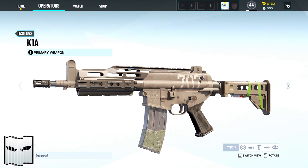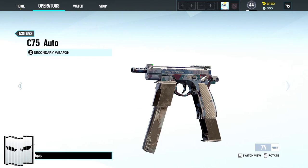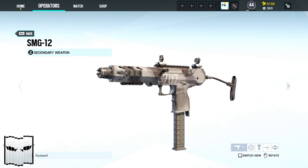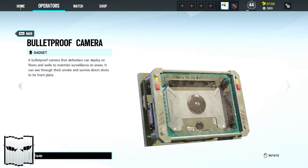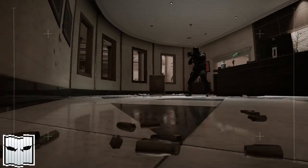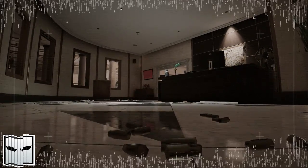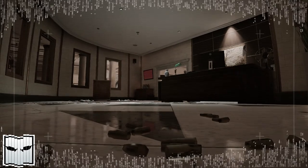Vigil comes with either the K-1A or the BOSG 12.2 and for a secondary with either the C-75 Auto or the SMG-12. His gadgets are either one bulletproof camera or two impact grenades. His device ERC-7 allows Vigil to scan surrounding devices to wipe his image from cameras and drones.